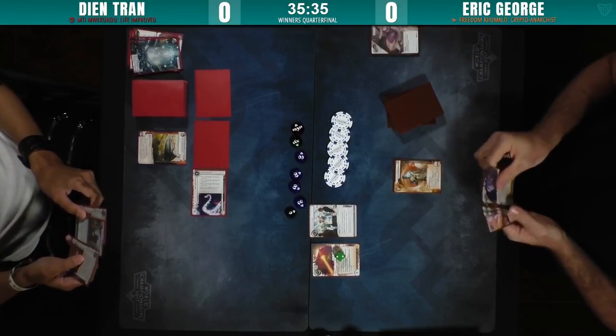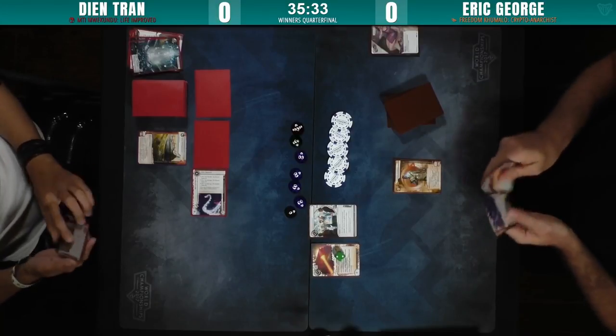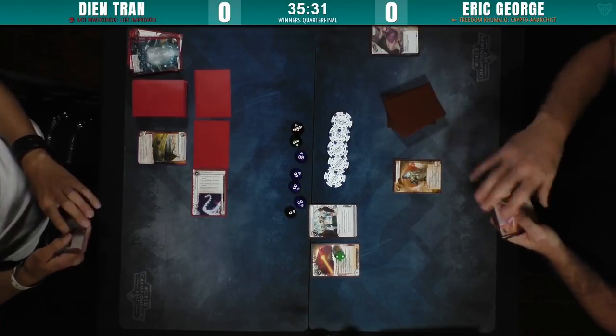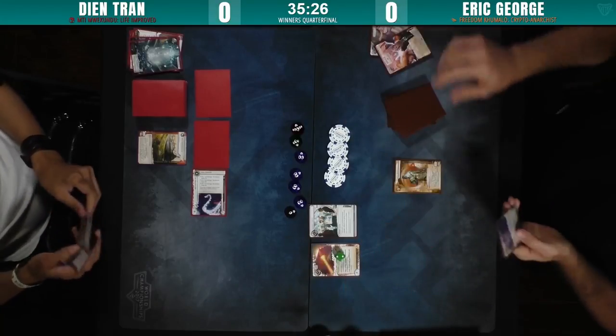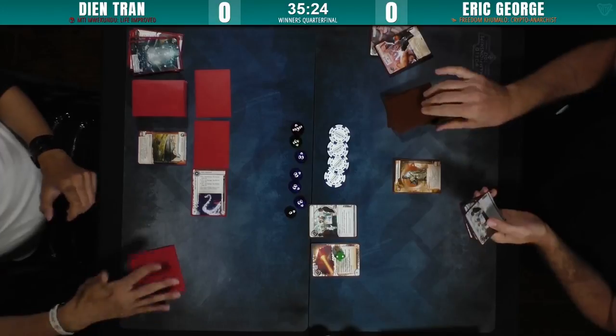Employee strike is up now, so there's less Mti Mwekundu shenanigans available to him. Now he's just playing the honest Glacier game, which on its own is still really good. Eric did draw into another David, which is huge considering we have the DNA tracker on the board. He has no way to recur it, so once that David's gone, that's all the Davids he has. He's low on cash at this point. Dean is taking the time to get set up, potentially threatening some very devastating ice reses on Eric's face. Draw three cards — he needs to find his engine.